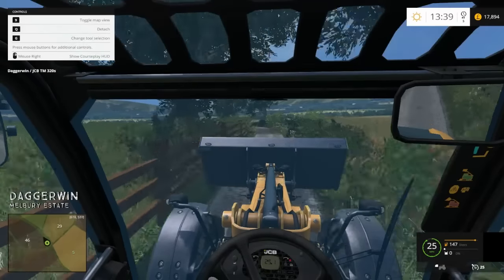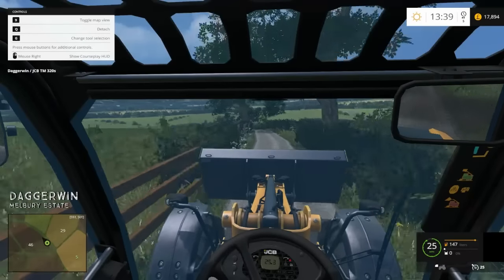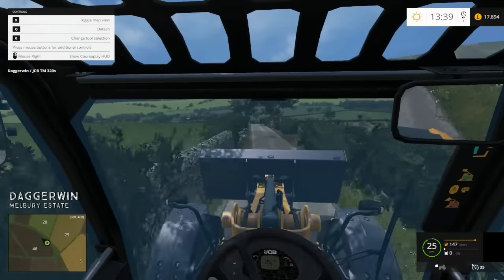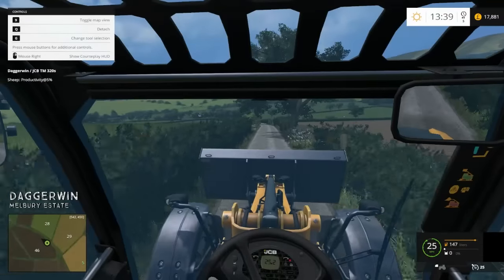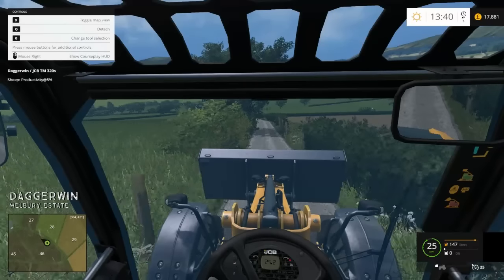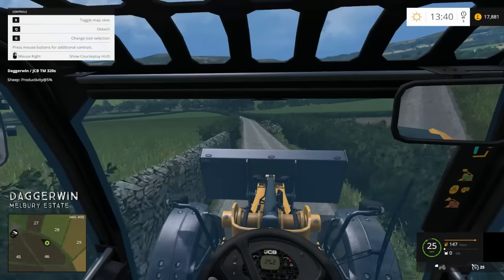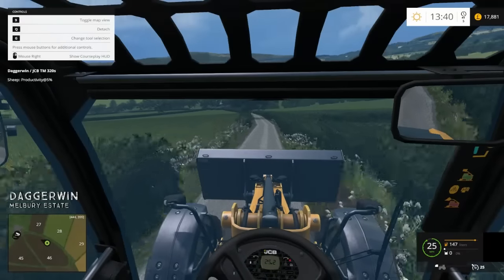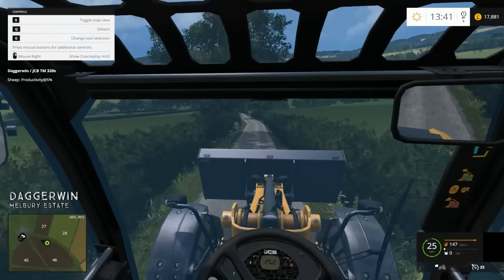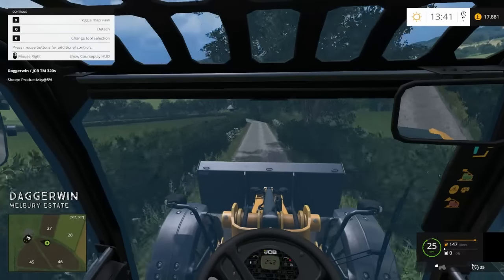Hello everybody and welcome back to Melbury Estate. We are going to be doing a bit of harvesting today of sugar beet. Not what I initially planned though — I was planning on actually starting a different map today. However, there are a few things that need to be finalised and my download failed, so I'm going to have to retry my download first. Probably tomorrow or the next day we'll be starting the new map, if all goes to plan. But today we are obviously back on Melbury Estate. Still good though — I love this map and I've been wanting to do some sugar beet harvesting for a while.